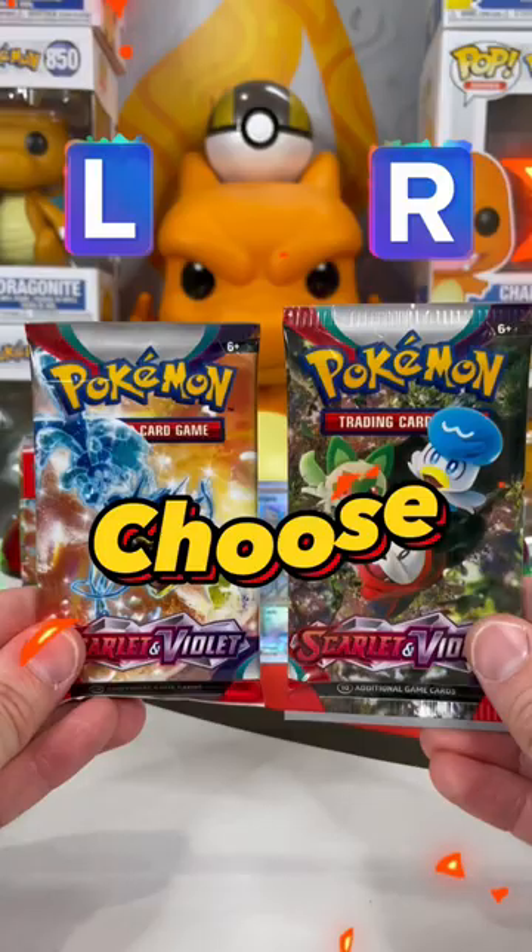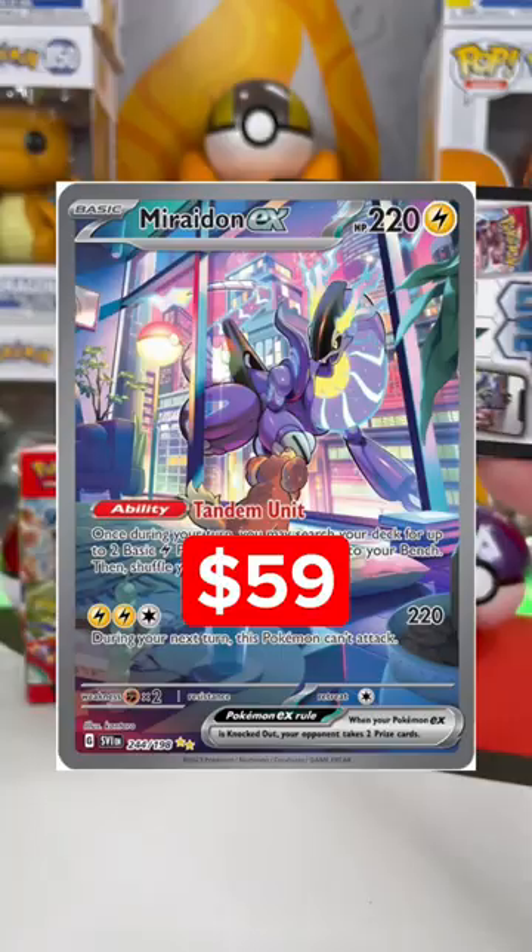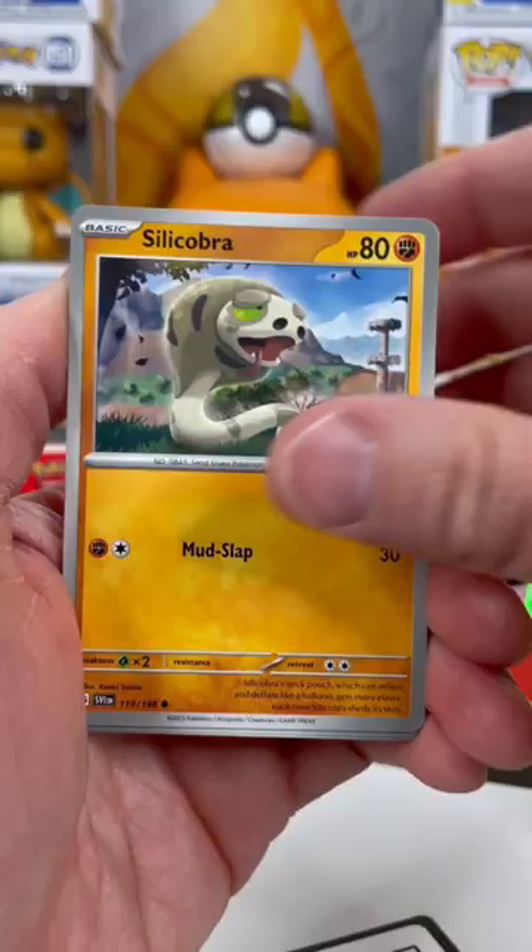Choose your pack. I'm going with Gyarados. Maybe we'll pull this card, a Maraidon EX. Comment some cool and fire emojis if you want it. I love this Cacturin card. In the rare spot, we got a Clef Key.